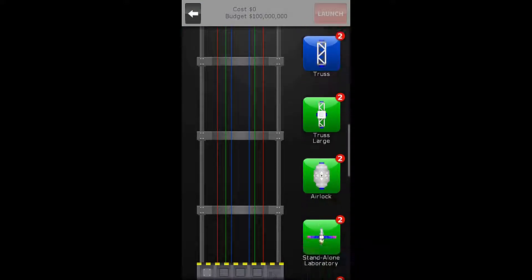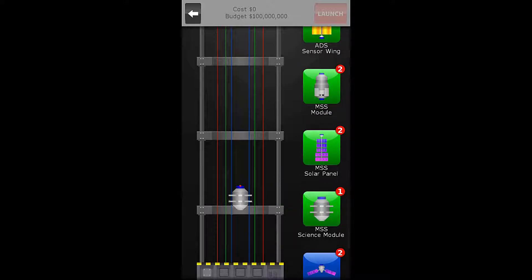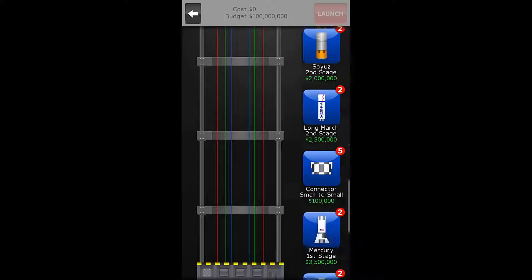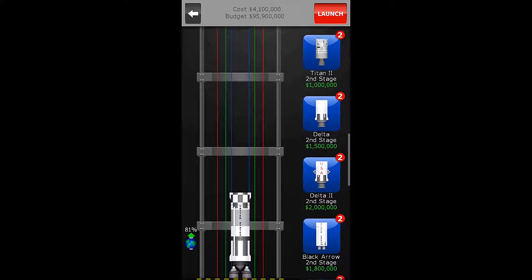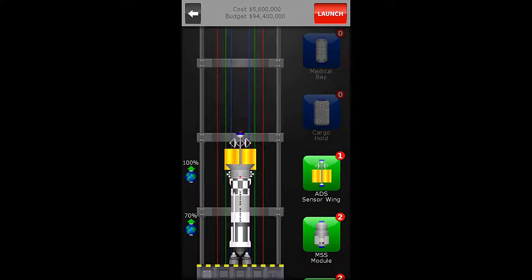First thing we need to do is check what this module is for the sensor wing. It's a medium-sized module. There are some gigantic, ginormous modules here. I hope those wings must fold up or something. We have to launch this medium-sized sensor wing into space. I want to bet that we can do it with the small stage Titan.